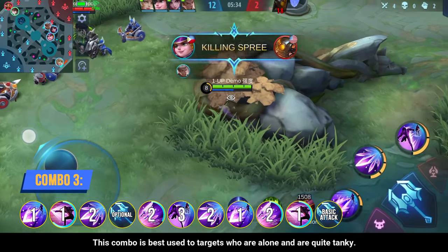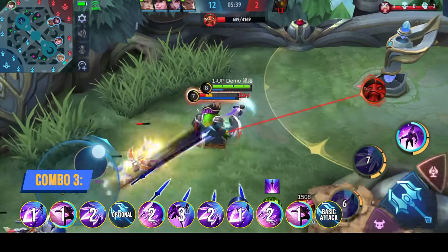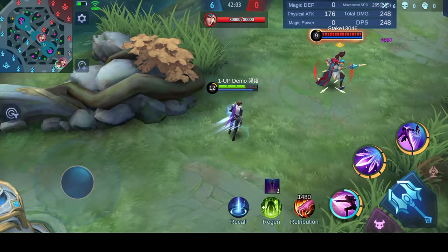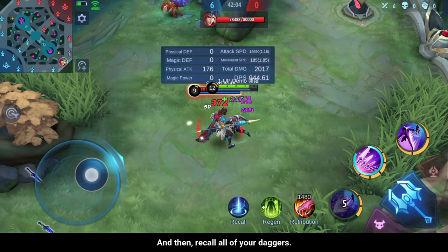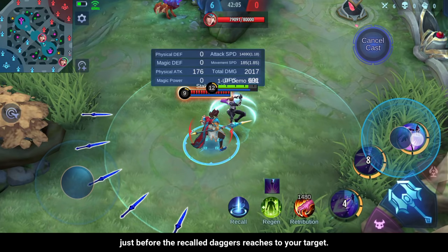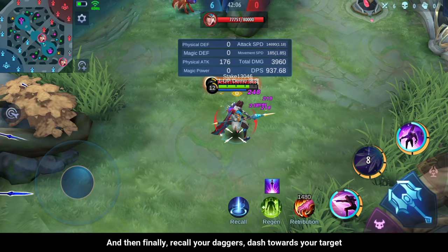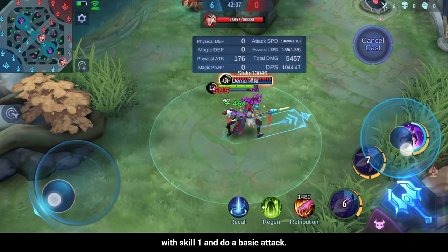This combo is best used against targets who are alone and quite tanky. Here is how to initiate the combo: First, dash towards your target using skill 1, then cast your second skill and do a basic attack. Recall all of your daggers, then tap the ultimate skill just before the recalled daggers reach your target. Cast the second and first skill on your target, and finally recall your daggers, dash towards your target with skill 1, and do a basic attack.